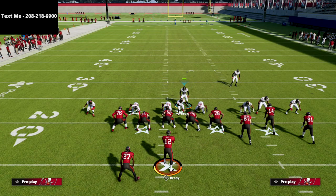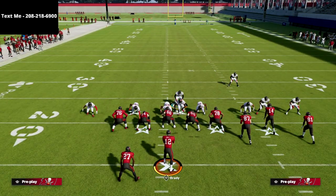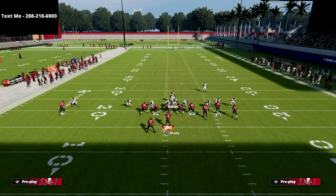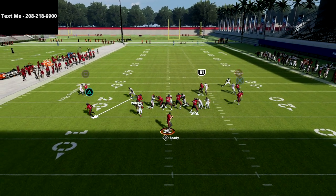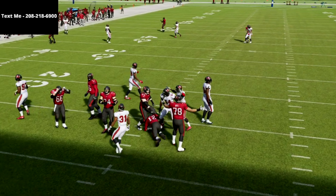First I'll show you the blitz without blocking anybody — six on zero. Everyone is manned up, so if the running back goes out on a route we're fine, just go to the running back. You're going to scream off both edges really easily.